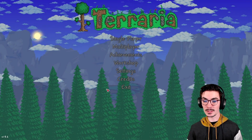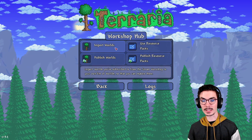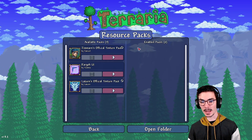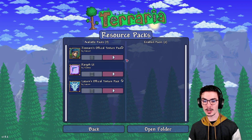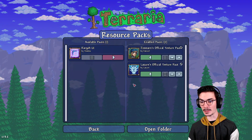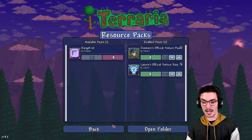But now you can launch Terraria with some amazing new skins. Now that we're in the game, you see there's a new option in the main menu. You go ahead and hit Workshop and you can either import worlds, publish worlds, publish resource packs, or use resource packs.